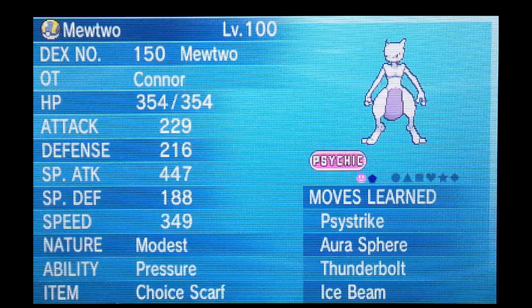We have a Scarf Mewtwo here. I'm not going Mega because I know what my Mega is going to be, and it should be obvious it's going to be Mega Altaria. I wanted to have a Scarf variant to bypass some very fast Pokemon in this tournament, and I'm going to use it on Mewtwo. I know it might not be the best choice, and it's also Modest, so it's not Timid or whatever, but I think it's going to work out. It has Psystrike, Aura Sphere, Thunderbolt, and Ice Beam — a ton of coverage. We need coverage to hit almost everything in this tournament, mainly Ice Beam just because of all the Dragon-type Pokemon.